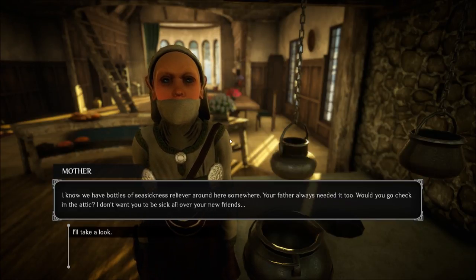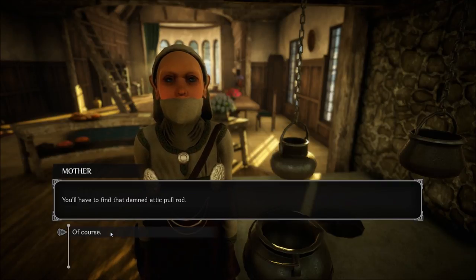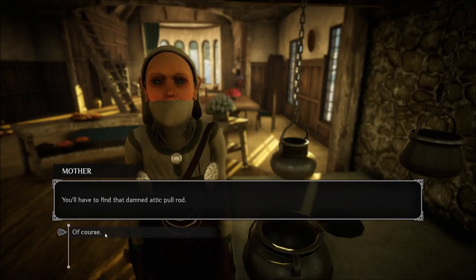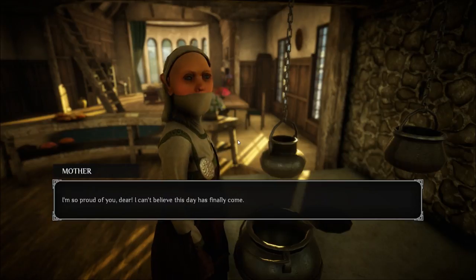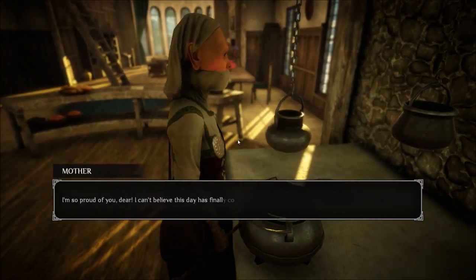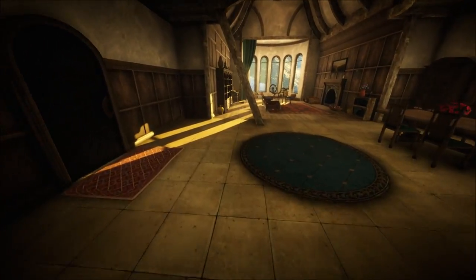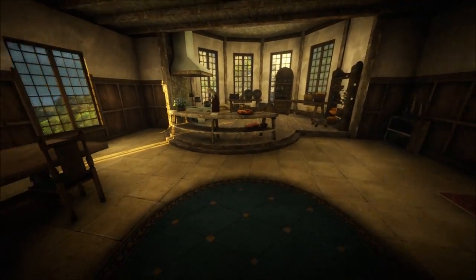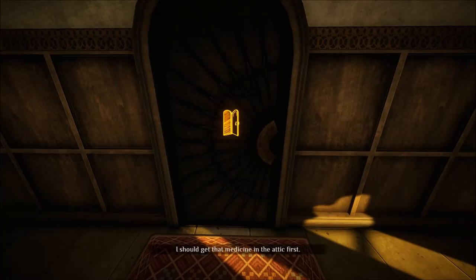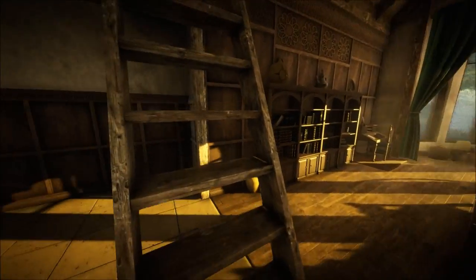Would you go check in the attic? I don't want you to be sick all over your new friends. No choice other than to take a look. You'll have to find the attic pull rod — well, I have. I'm so proud of you, dear. I can't believe this day has finally come. Amatoué. Attic first. I'm guessing the attic is off of the second floor, but I did not notice anything — probably because I wasn't looking up.